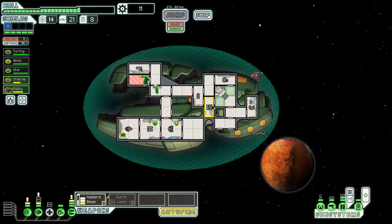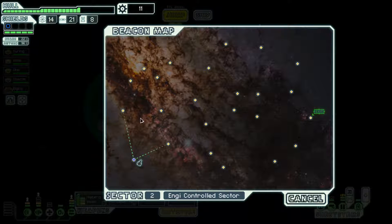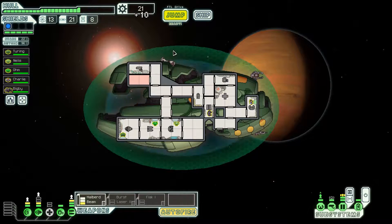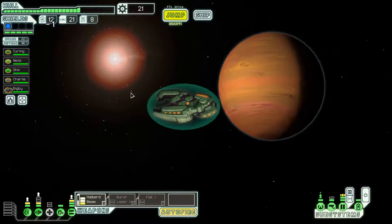Hopefully we don't run into too many ships with two bars of shields, or else we have to switch to the burst laser. Even if we do, we should be fine for a few beacons until we get the scrap necessary. There is a flak gun — holy crap, that is amazing! Flak gun, burst laser, Halberd Beam is a great combination of weapons to have. I am very, very happy with what we've got going on here right now.